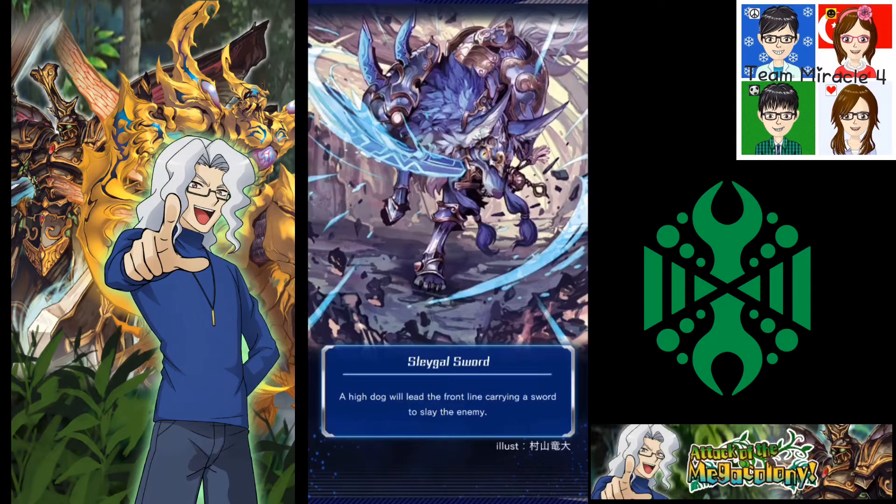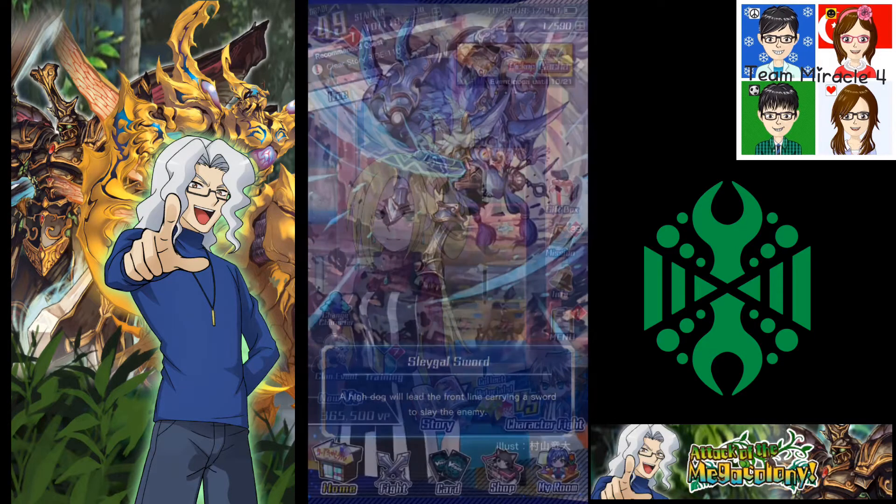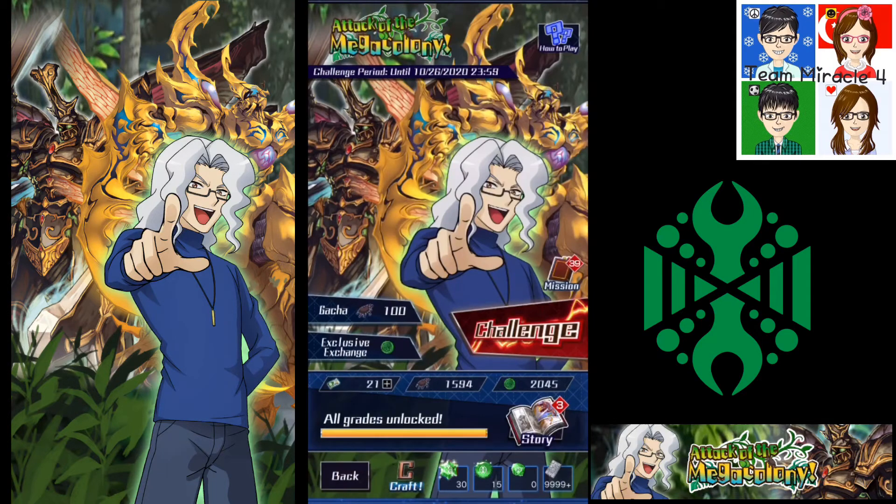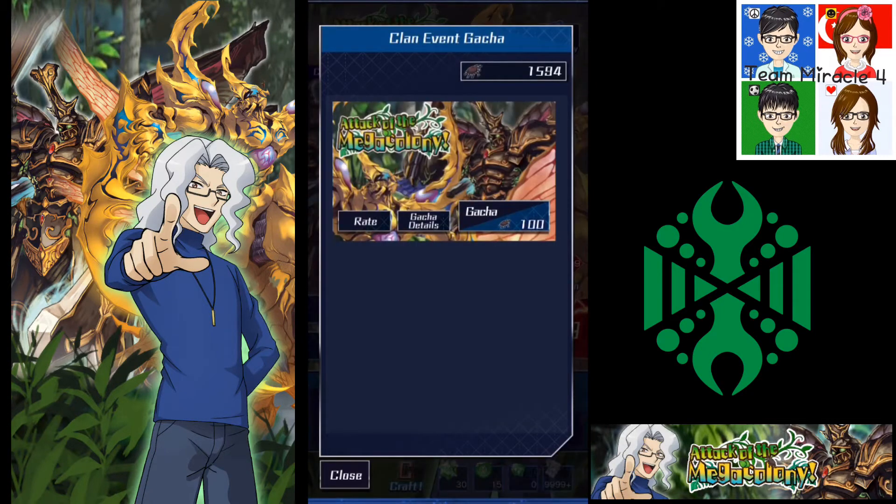Hey guys, Peden here. Today, as you can see from the title, we will be opening up some packs for the newest clan event in Vanguard Zero, and that is for Mega Colony. This clan event is titled 'Attack of the Mega Colony,' and it introduces the clan Mega Colony to Vanguard Zero. Osamu, the Mega Colony player, has a very funny high-pitched way of saying 'attack' when he attacks. Anyway, let's have a look at the gacha — that's what we are focusing on for this video.